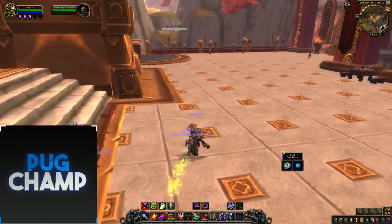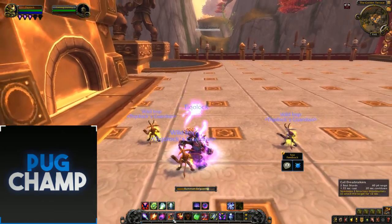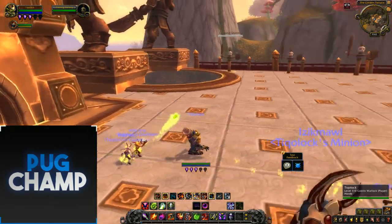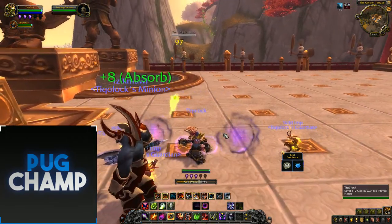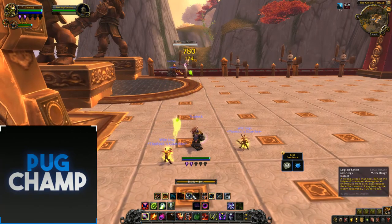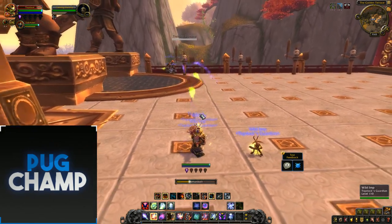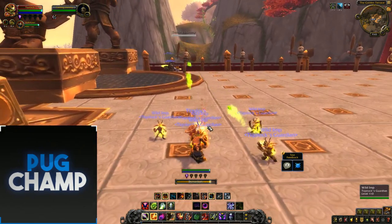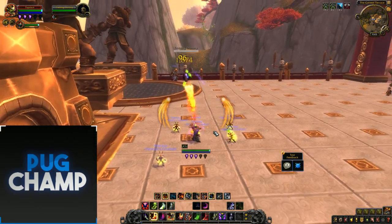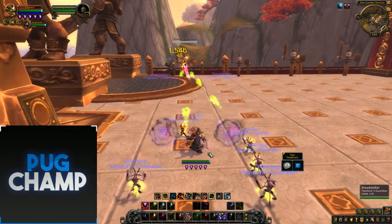Now I'll show an example of the single target rotation. Start off with Summon Felguard. You don't want to bring out the Tyrant first straight off because you won't have many pets up. Open with Dreadstalkers and just spam Shadow Bolt. They brought back Demon Bolt, but you don't want to use it unless you get a proc which makes it instant. Just use your Shadow Bolts and Hand of Gul'dan.